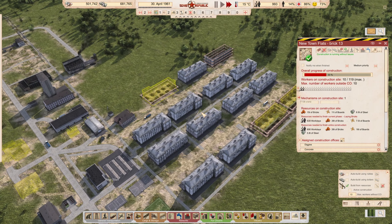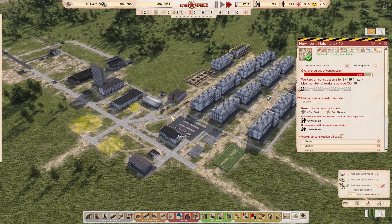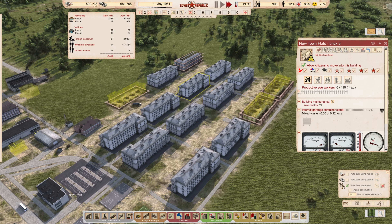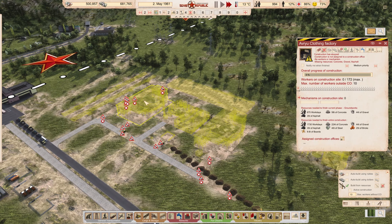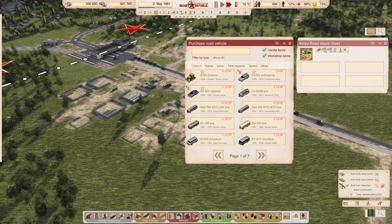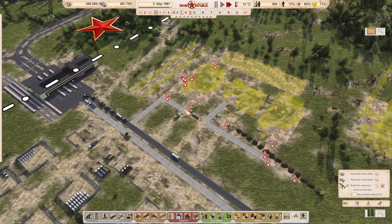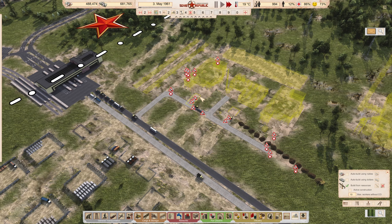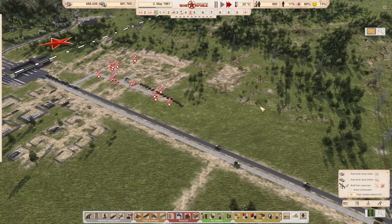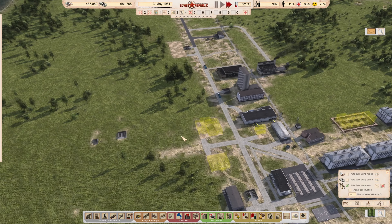In the interest of saving time, we're going to auto-build the factories, their pipes, the sewage system, the water treatment buildings, and the giant sewage pipe. That does cost an awful lot of rubles. In the interest of saving time for the point of this video, I'm happy to accept 50,000 rubles in foreign manpower, and also an awful lot of resources just got instantly spent.